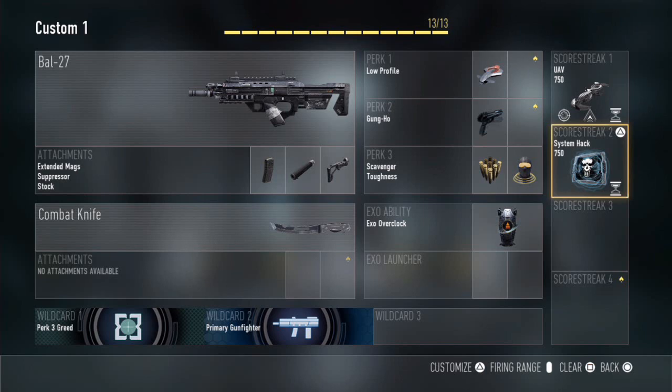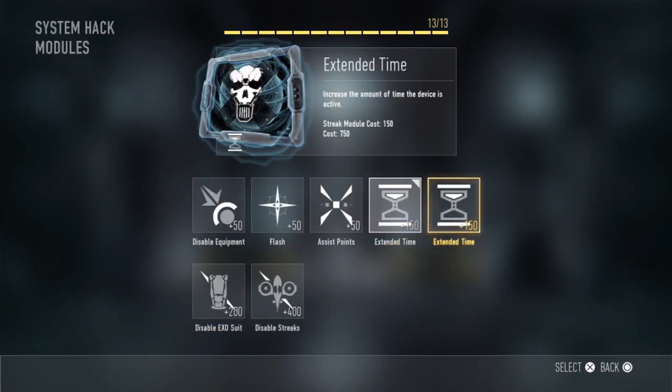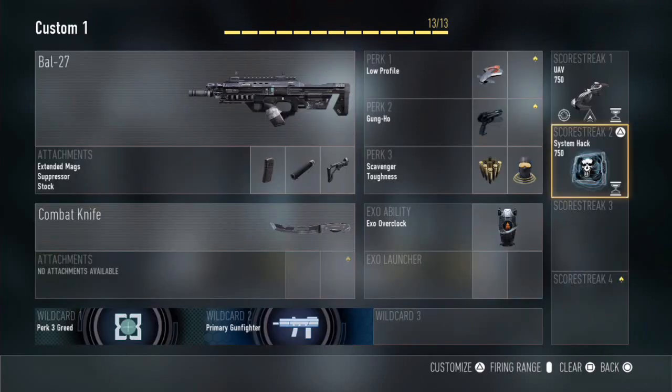The last streak is System Hack with extended time so it lasts longer. It messes up the enemy's HUD — heads up display — making everything blurry and hazy so it's really hard for them to see. It's pretty much an EMP but with a bigger effect. That's the non-lethal DNA-focused setup.